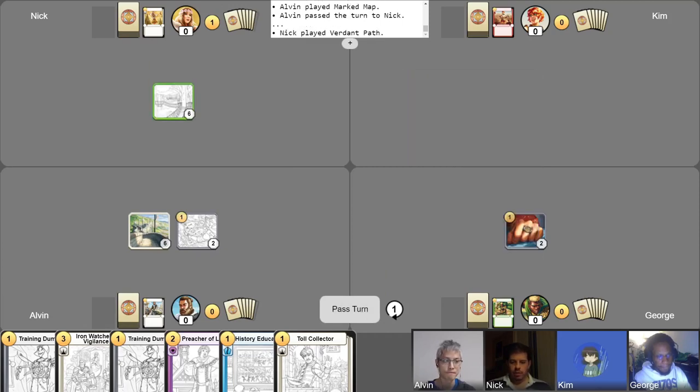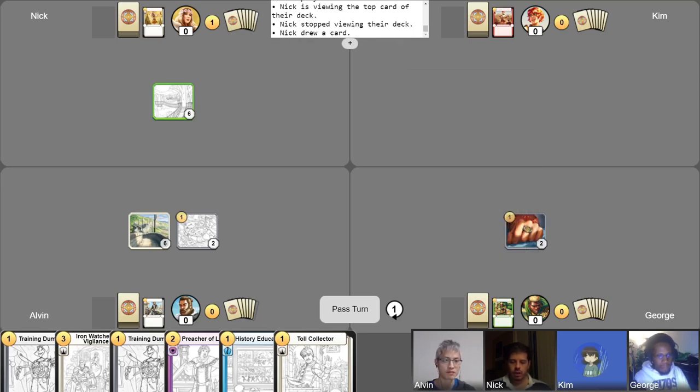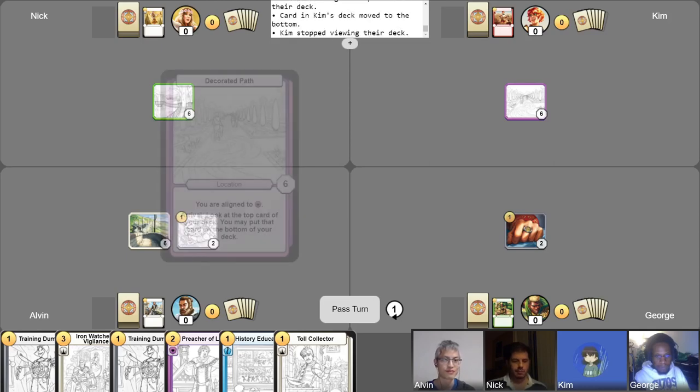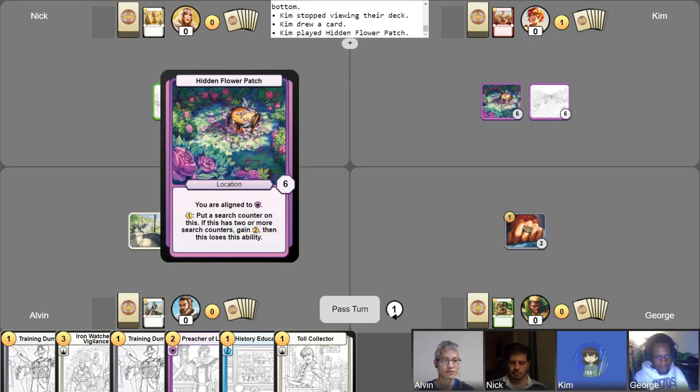My first turn with my first gold — we'll start with Verdant Path, look at the top card of my deck. Seems like a good one, we'll just leave it there, take a free draw. But it's not playable, so we'll do nothing and pass. I'll begin my turn with a Decorated Path, looking at the top card of my deck and putting it on the bottom. I'll take my free draw, then I will play a Hidden Flower Patch and put a counter on it.